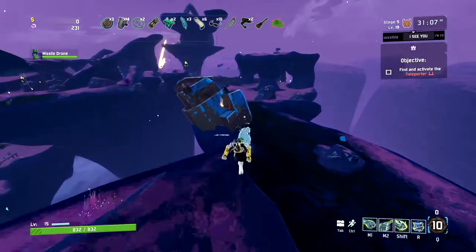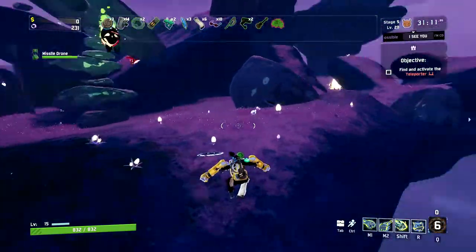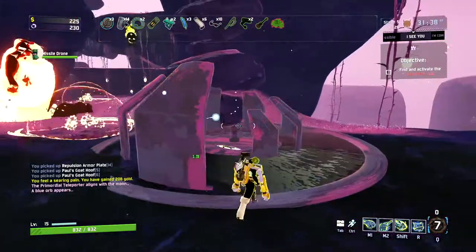Hello everyone. A different type of teleporter found in this purple stage called Sky Meadows can take you to the boss stage. But if you want to skip going to the boss stage for now and keep playing, you just need to interact with the other columns of the teleporter.